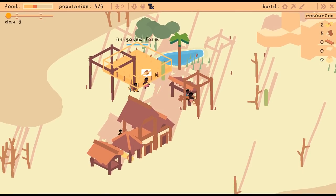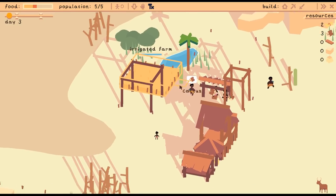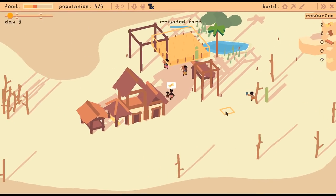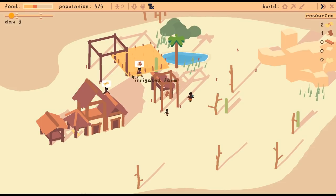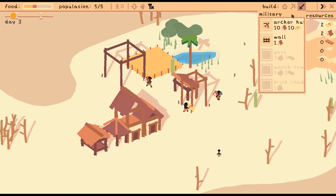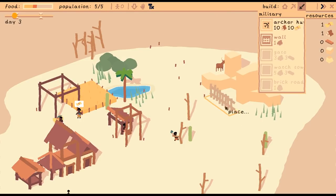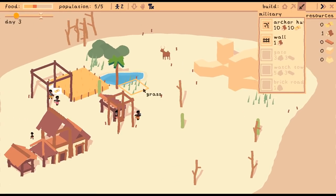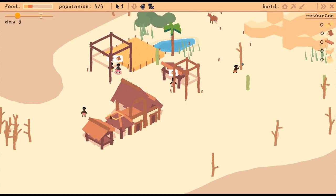Farm number one is done — it'll regrow because it's irrigated. They're all building everything. I think my problem in previous games was I built houses too fast and then we all died because we were starving. Let's put some walls up — maybe over here and over here — something to keep the skellies out, just to keep that side of the world safe. Are you out of logs?